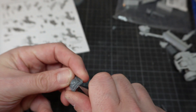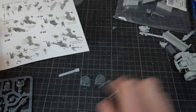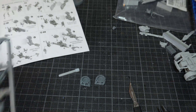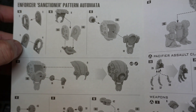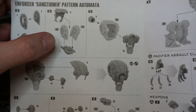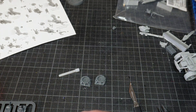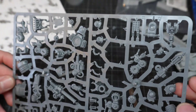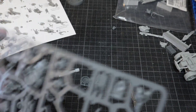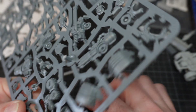It's quite a nice kit, this one. So the Sanctioner Pattern Automata — if I could show you the instructions — is very similar to the Ambot. You've got the main body made up of the bottom, sides, back, top and so on. And then you've got options for legs, which is quite nice, so you could have quite a few varieties without even having the same poses. I've had this kit for quite a while and haven't quite known what I want to do with it.